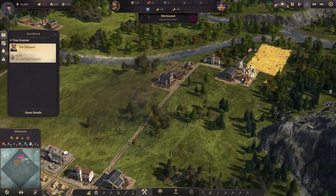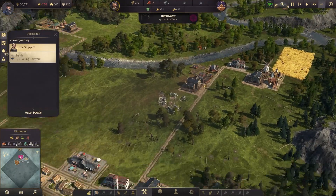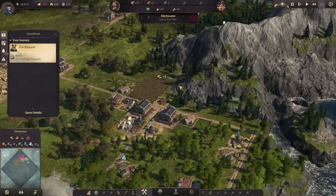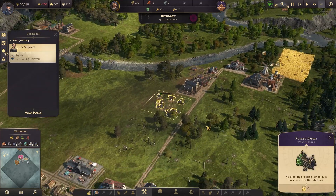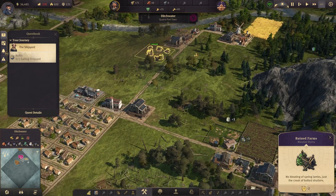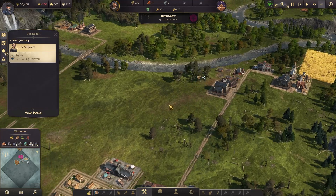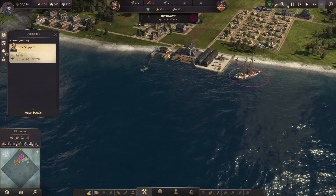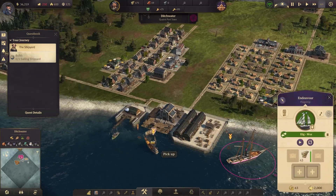I don't think we need more of that — I feel like we already have a surplus. Oh there's a ruined farm in here, didn't even see that. We're still kind of bleeding money but I don't know why I'm getting those items because they're not really being added to my inventory.